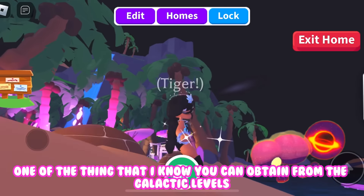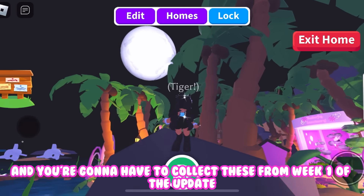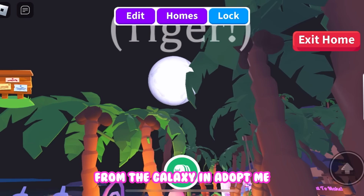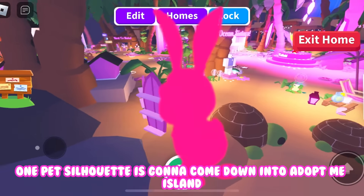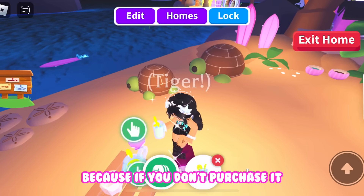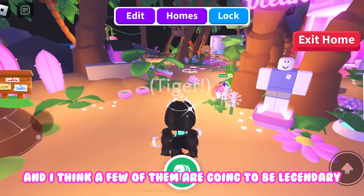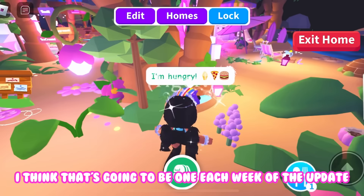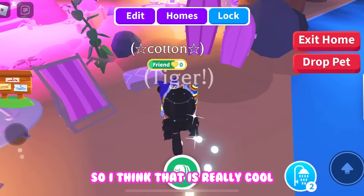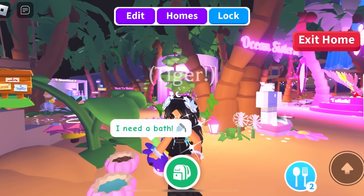Another thing you can obtain from the galactic levels is something called galactic shards or galactic fragments. You need to collect these from week one of the update. Every week, one pet's silhouette is going to come down onto Adopt Me island from the galaxy, and if you purchase the pet using galactic shards you'll be able to see what it looks like — otherwise it stays as a silhouette. These are called celestial pets. I think a few will be legendary, one each week, so there could be two pets to get each week. Make sure you collect as many galactic shards as you can because they're really important.